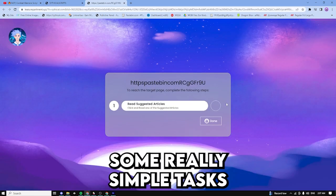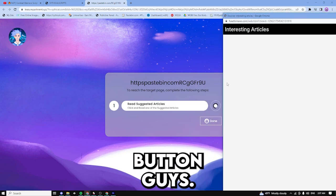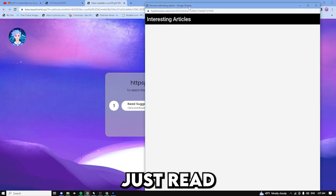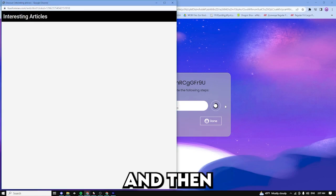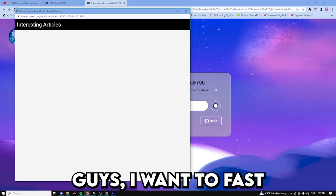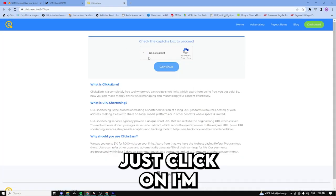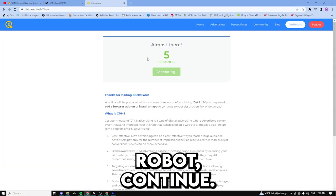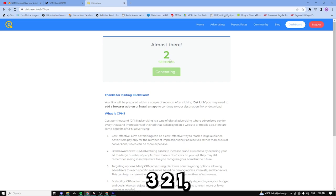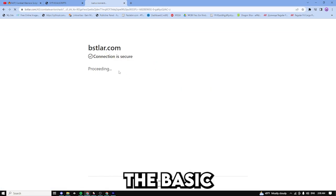You just need to do some really simple tasks right here. Just click on that button to read the suggested articles, read whatever it asks you to read, then wait a couple of seconds to a couple of minutes and it should be completed. I'm going to fast forward this part. Boom — we just completed it. Now just click on 'I'm not a robot' to continue, wait five seconds — five, four, three, two, one — and boom, get the link.